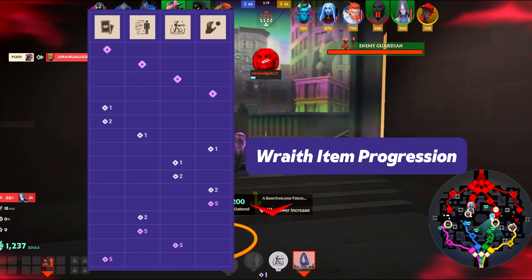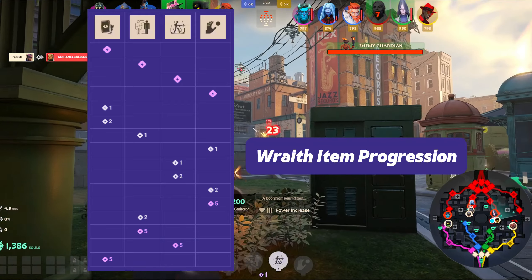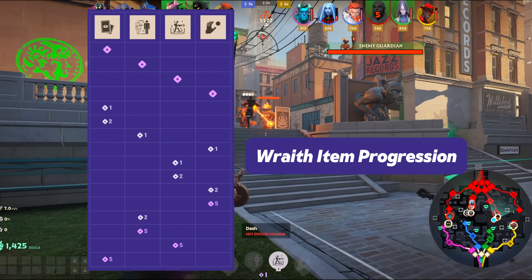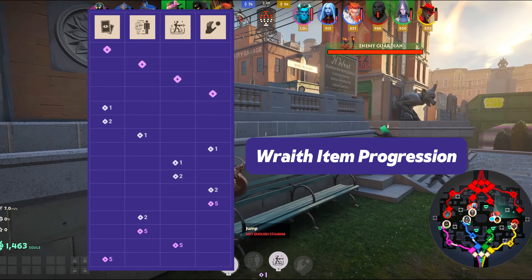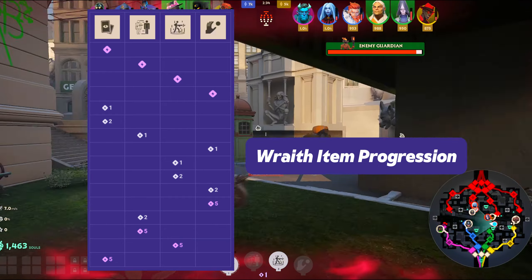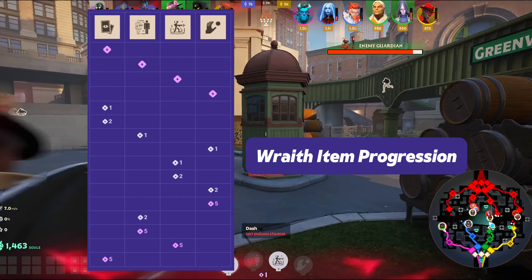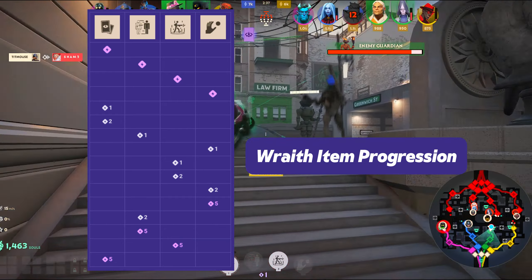Now let's talk about Wraith's item and ability progression. My first point is going to be in Card Trick — you always want to start with Card Trick first, as that extra charge at the start benefits you a lot in the early game. I then like to unlock Project Mine; you only need one point in this to begin with, but it's great to have early so you can escape ganks or enter quickly when ganking.